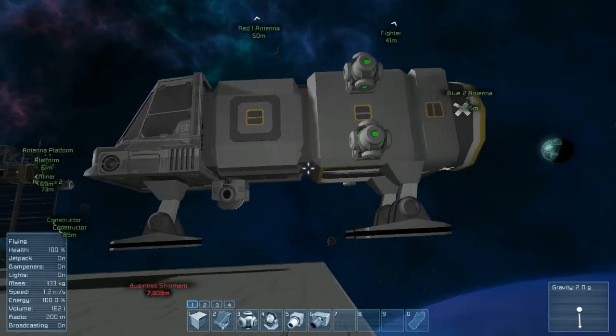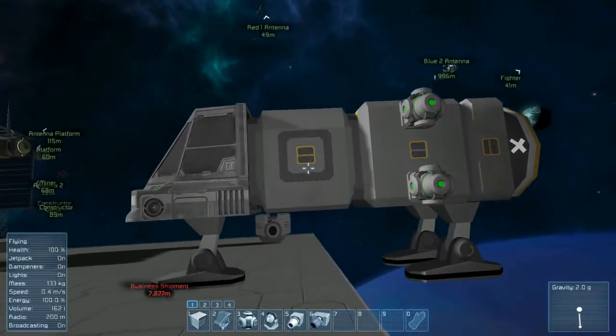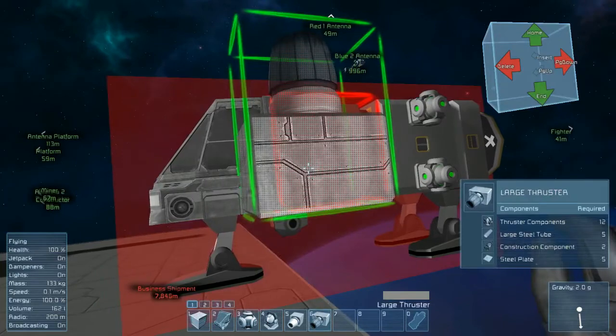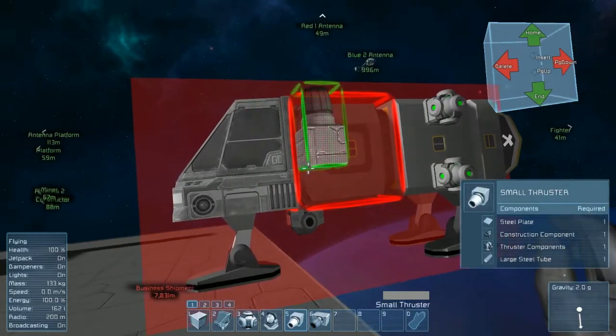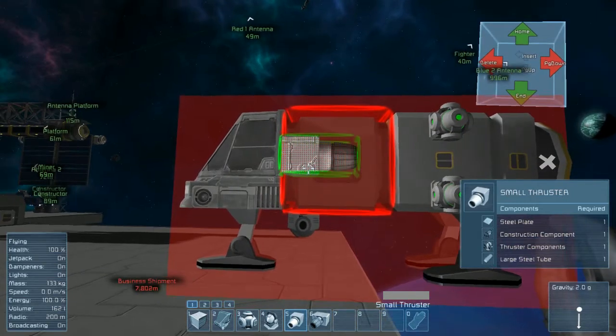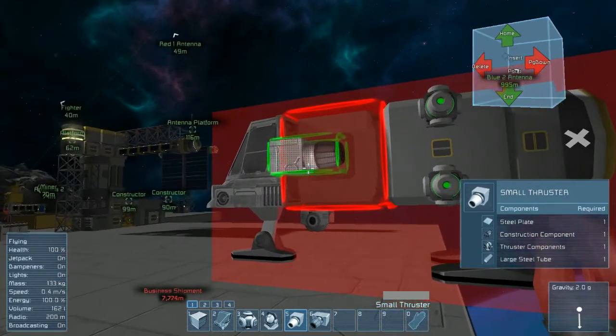Hello and welcome to the channel. Today we're going to do a continuation on our thruster tutorials. As we noticed from the previous tutorial, we do have to have a clearance gap for each thruster size. What we're going to do here is show how we can use that newly discovered clearance gap to our advantage when designing the small craft.